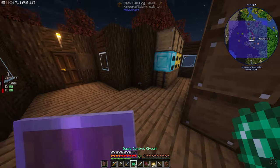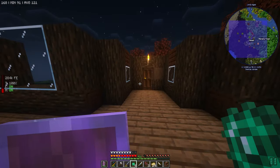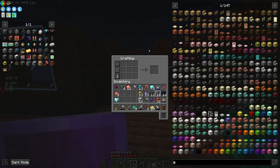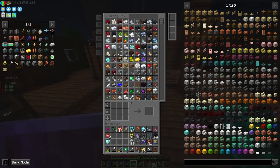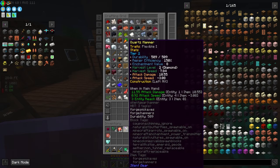We have a few quests to gather. Let's see if it gives us anything interesting. We got some infused alloy and some pressurized tubes. Oh, it actually gave us a lot of infused alloy. I am happy with that — that always is nice to see. It will save us. And we got a quartz hammer.